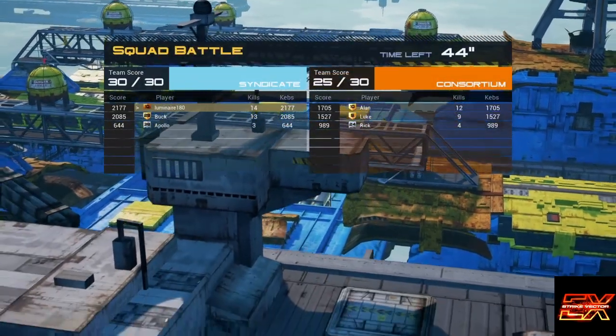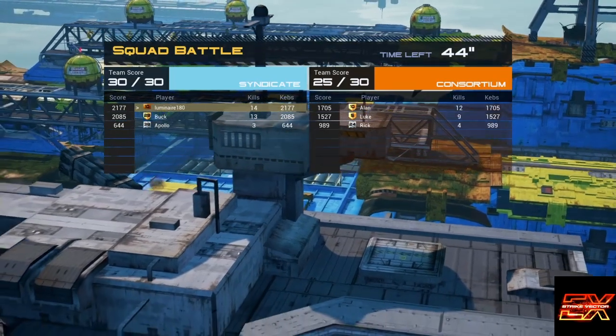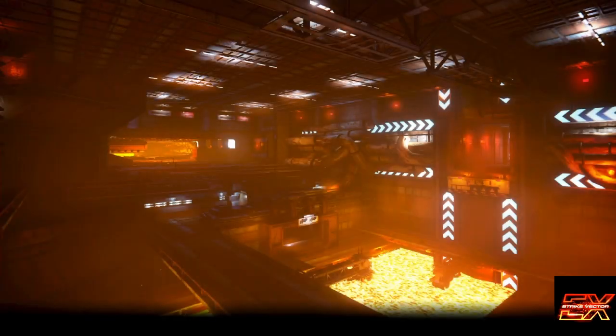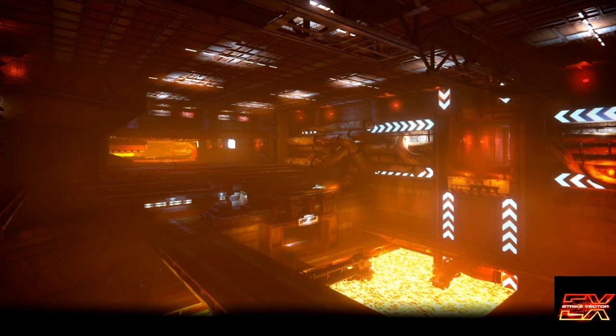It has a leveling system kind of similar to Overwatch where you gather experience, and as you get experience you unlock more parts — different profile icons, different decals you can put on the ship, and different stuff like that. So there you go — that's Strike Vector EX. It's actually a really cool game if you guys want to give it a try.